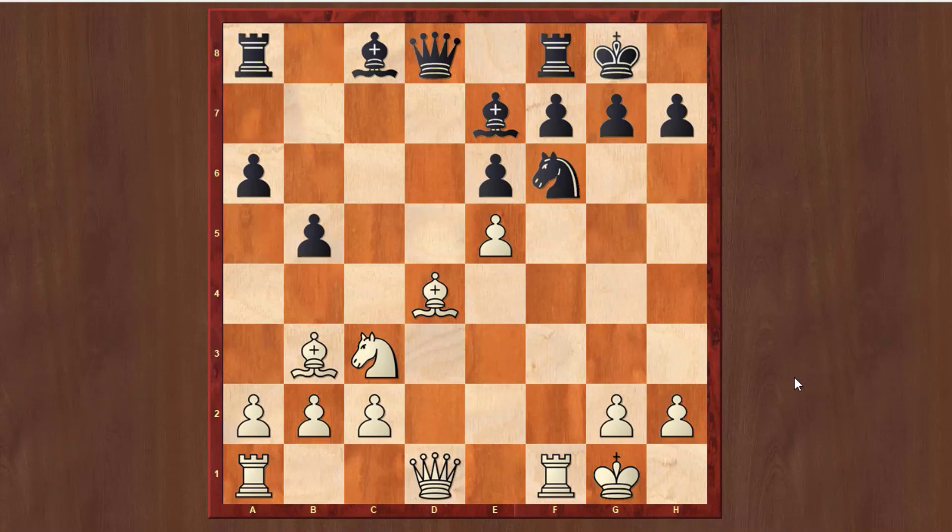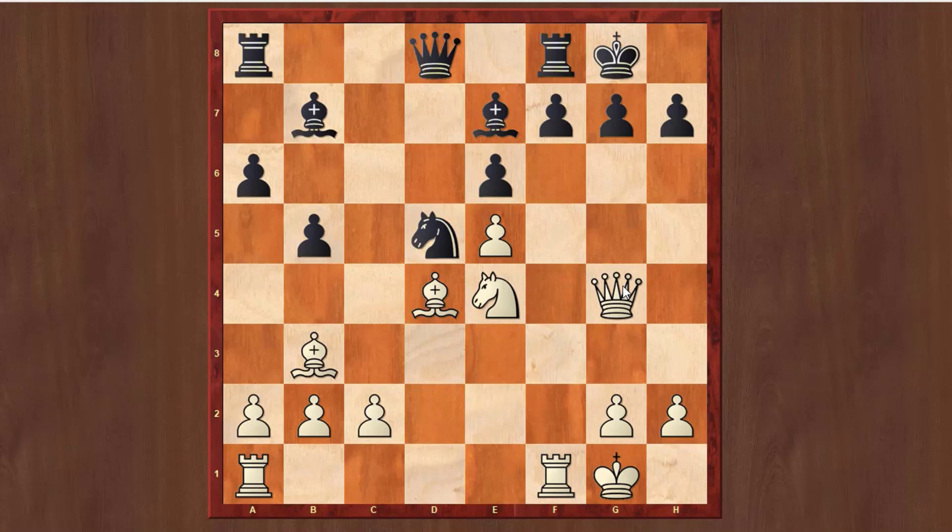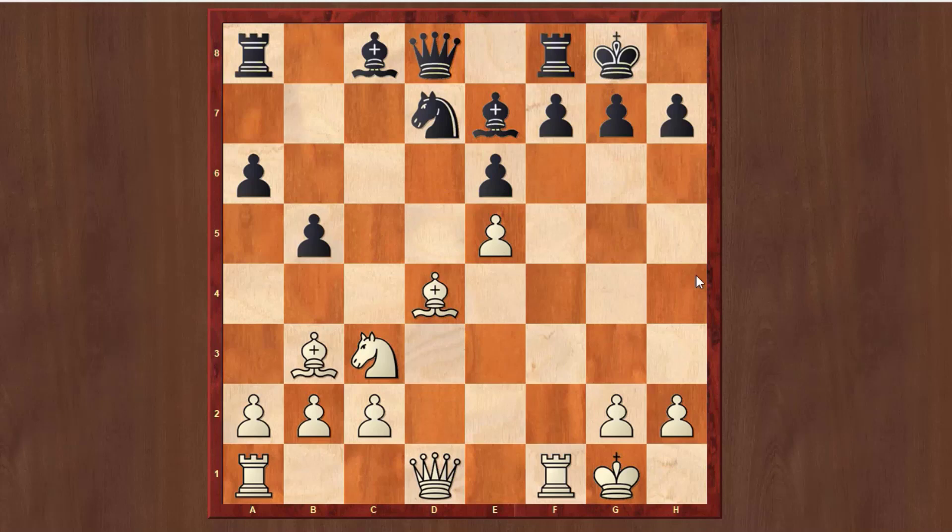If you take with the bishop on e5, the endgame is equal and Black doesn't have big problems. Now Black has to find the move Nd7, because if he goes to d5, that gives White a very nice choice: you can play Nxd5 while Black has a weak pawn, or even Ne4, and then the queen goes to g4. Nf6 is a very common plan — the best is to go to d7 to put pressure on e5 and sometimes to prepare Bc5.